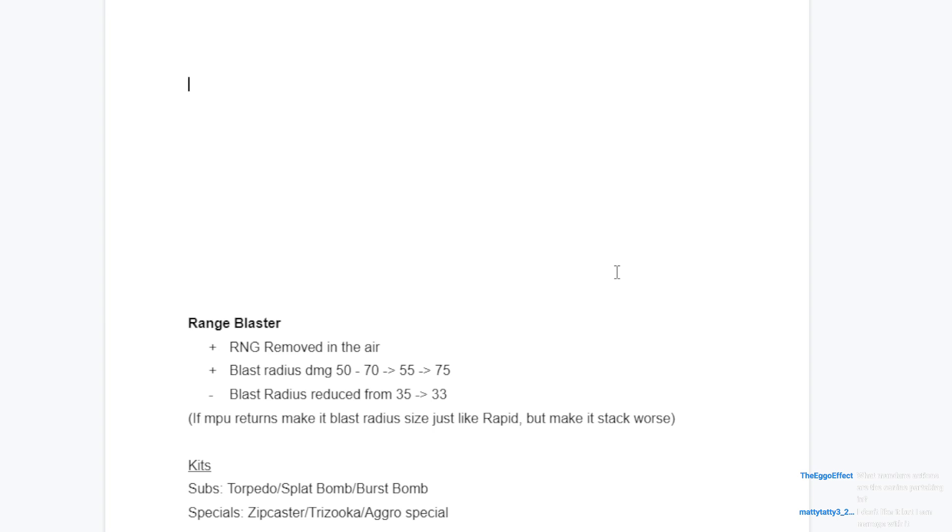Common things we're not changing: ink efficiency - nine shots only with over a second of waiting frames. Some nerfs from S1 are absolutely fair. Having more downtime for the weapon's strengths is reasonable. Range Blaster should have been more ink hungry than it actually was. In S1 to S2, they made Range Blaster have no strengths and increased its weaknesses, which was bad. QR and invincibility broke it, but those were removed. We're giving it its strengths back and keeping the new weaknesses they added.